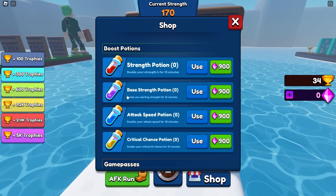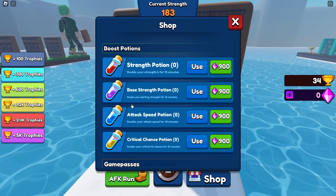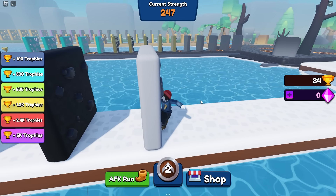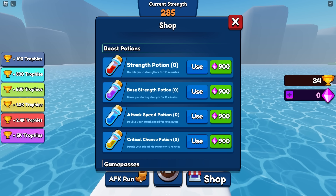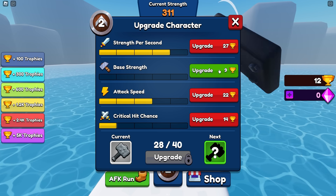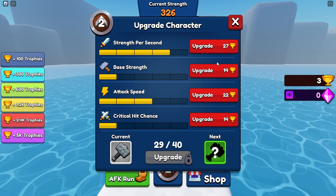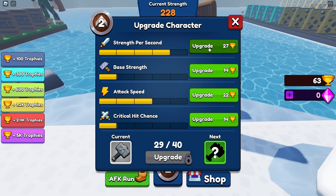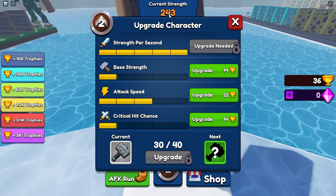Look at this: you can buy base strength potion — you can dupe your starting strength. I don't need to dupe anything, I'm plenty strong. And from now on I'm going to run primarily on patience. It's time for an upgrade, so we're going to take more strength per second, and then base strength is important. Stronger every round, and 63 trophies. Let's take strength per second, even though strength per second never seems to change.